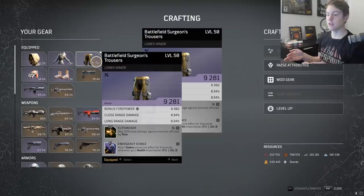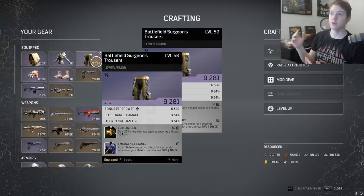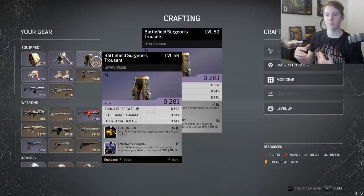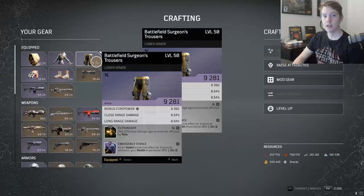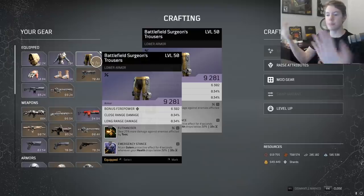Side note — one thing you can do with Emergency Stance if you want to get really cheesy: you can proc Emergency Stance and it will stay on your character. You can see it under your buff icon as a shield icon. Once it's procced, you can take Emergency Stance off or unequip that piece of gear, and you retain the Emergency Stance buff without actually having the mod on. There are probably other things that work like this too — this is early-stage testing. Hopefully this video gets more people to test it and ultimately gets it fixed, but abuse it while it's there.